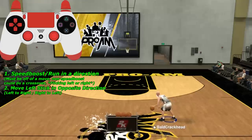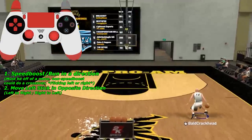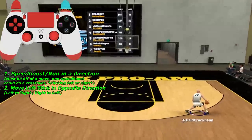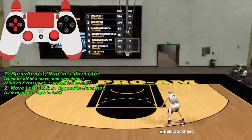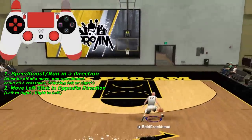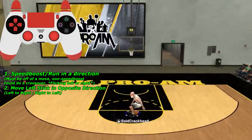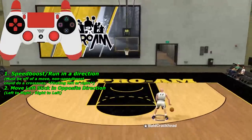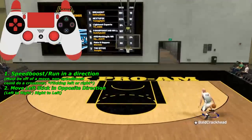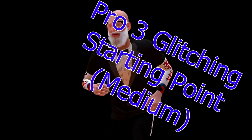Now we're heading into a more advanced combo I call the freeze dribble. First, you want to speed boost or run in a direction — off of a move like a crossover or behind the back. You can also do this without speed boosting, even with a center. Once you're running in a certain direction, move the left stick in the opposite direction. For example, do a rhythm dribble running right, then move your left stick to the left. Once you get the timing down, you can do it off of between the legs, behind the back, rhythm dribble, park size up, hesitation — literally everything.